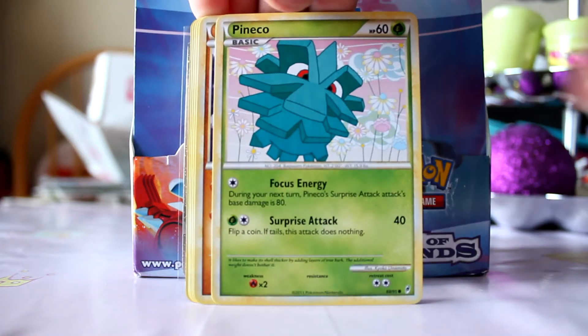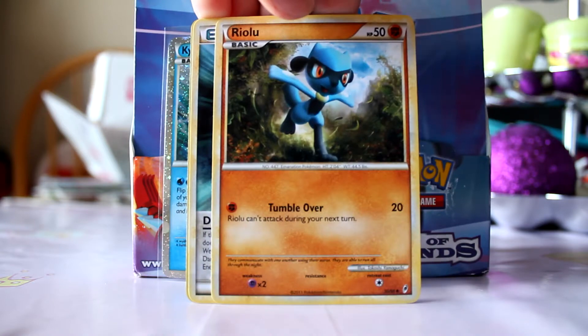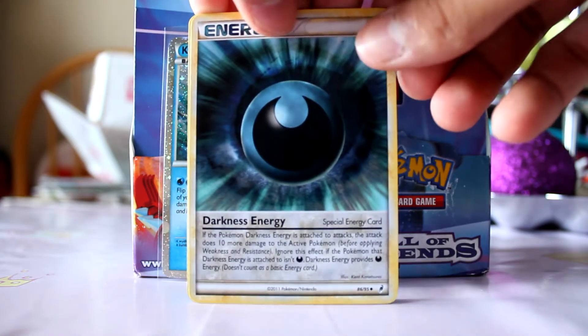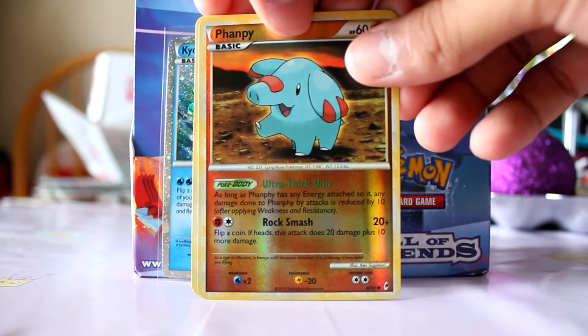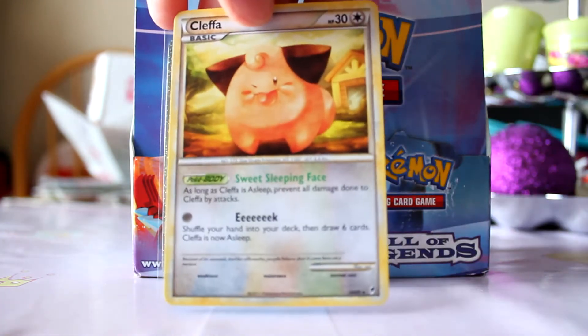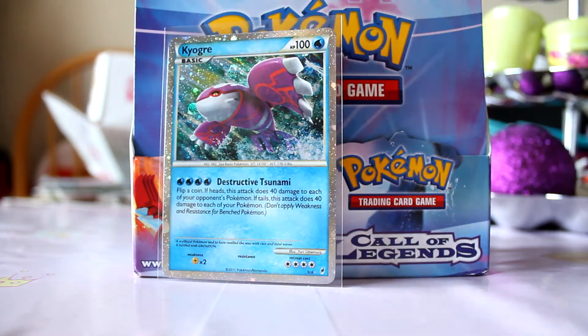Got a Totodile, Hitmonchan, Phanpy, Hitmontop, Flareon, Riolu, Darkness Energy. My reverse is a Cleffa — sorry, my rare is a Cleffa. So the first rare is a Cleffa — that's pretty nice, I don't have that card. As you guys can hear, I got my birds in the background because it's early morning.